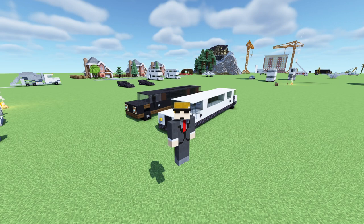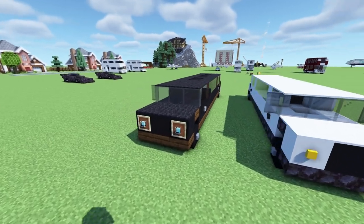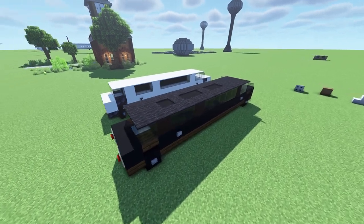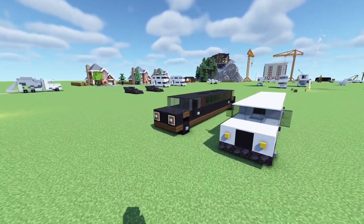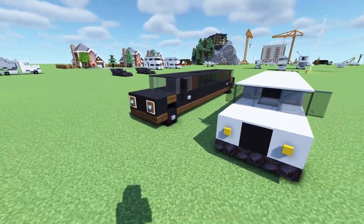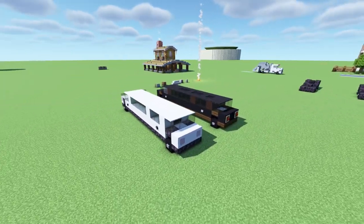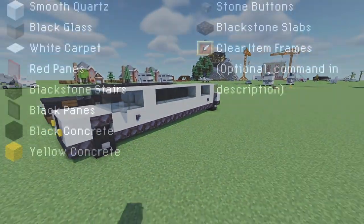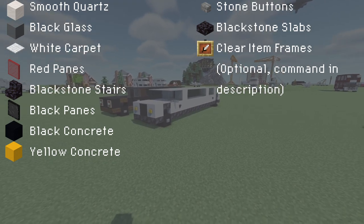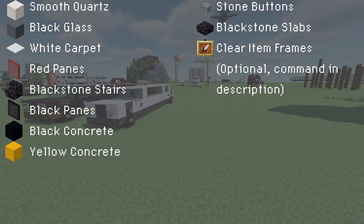Today we are remastering this limo that you see behind me. It was actually one of the first tutorials I did on my channel back in 2016 — it's no longer on YouTube so you can't go find it. This is how that looked, and obviously it definitely needs a rework. This is the redesign of it, and of course you can build it in any color, but these are the materials for white. The one you see here on the right side is the remastered version that we will be building today.